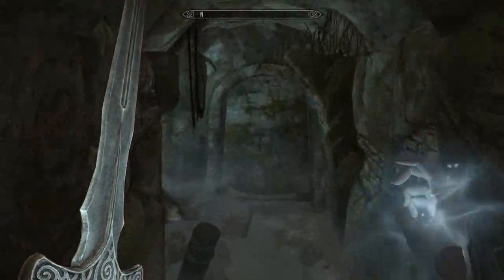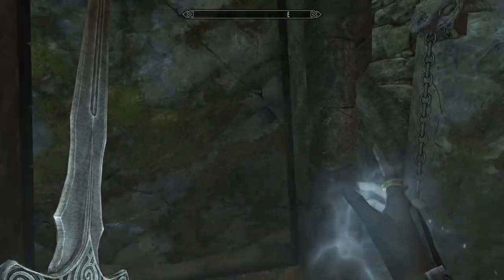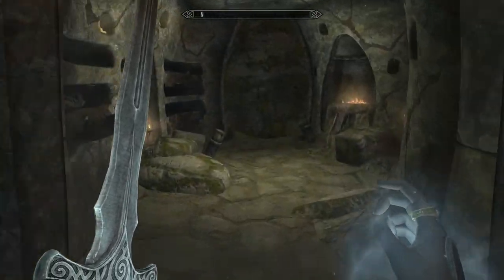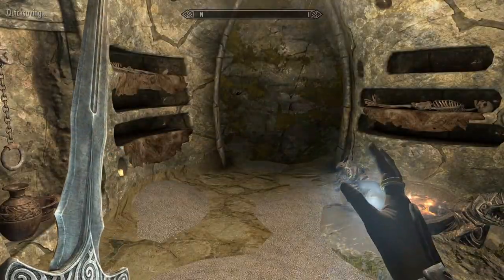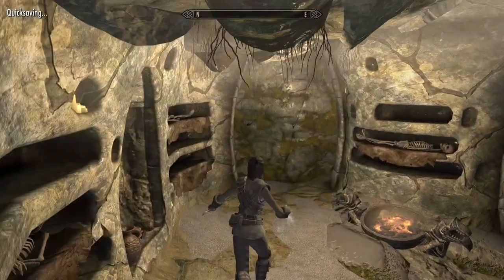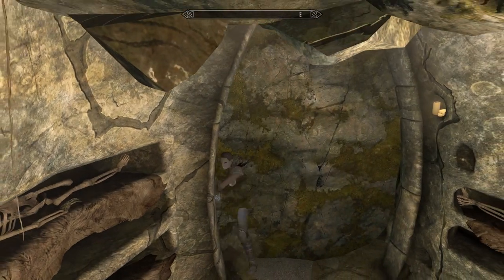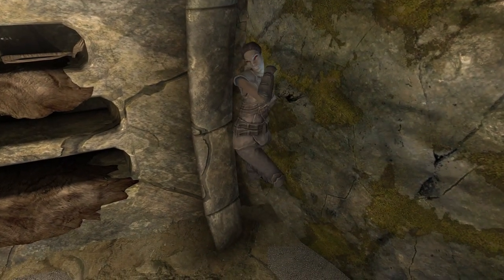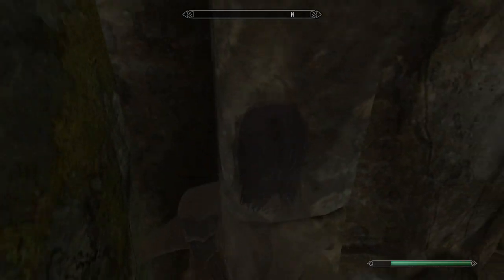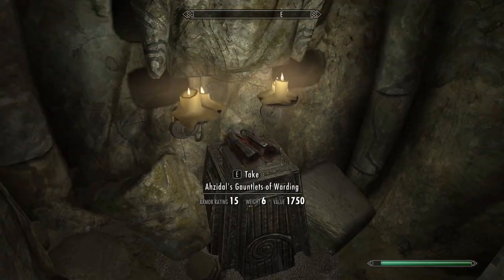Keep right until you reach a stone door. Pull the lever on the right, then go through and pull the lever on the left. Ignore the third lever. Instead, go up to the left side of this stone door and use a power attack to move your model even further. Paralyze yourself when you're as far in as you can go. This could take a couple tries, so you may want a quicksave. Once on the other side, you can take the Gauntlets of Warding.